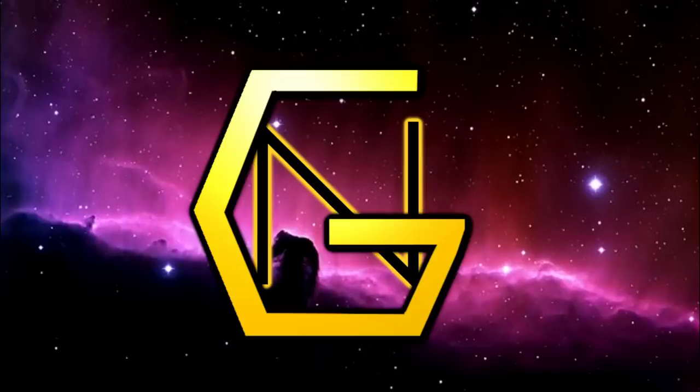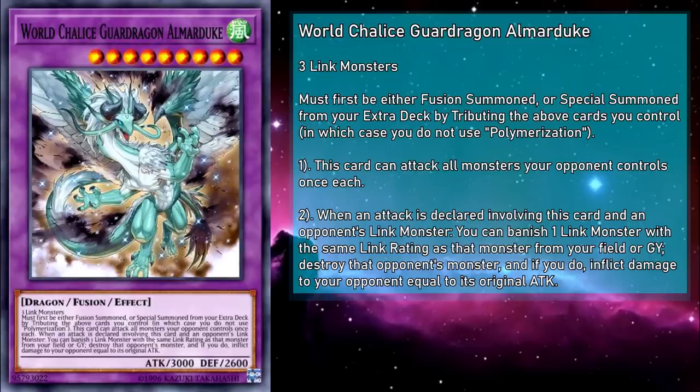World Chalice Guard Dragon Almorduke is a level 9 Wind Dragon fusion monster with 3000 attack and 2600 defense, requiring 3 Link monsters as material. It must first either be fusion summoned or special summoned from the extra deck by tributing the above monsters you control, in which case you don't use Polymerization. This card can attack all monsters your opponent controls once each, and when an attack is declared involving this card and an opponent's Link monster, you can banish a Link monster with the same Link rating from your field or grave to destroy that opponent's monster, and inflict damage equal to its original attack. It's not once per turn either, so as long as you have matching Link monsters in your grave, you can keep burn-destroying your opponent's monsters. It also makes for a neat Super Poly target. Though now that we're in Master Rule 4 revision and links aren't as necessary for extra deck use, it's a tad less useful.